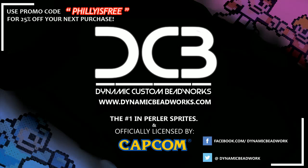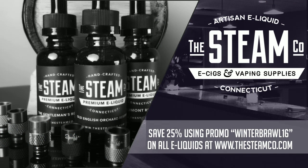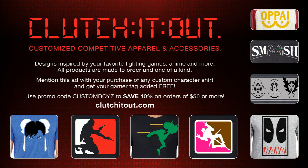While we wait, I want to give some love to our sponsors. Please check out Dynamic Custom Beatworks at DynamicBeatworks.com — the number one in custom and pre-made perler sprites, officially licensed by Capcom. Go get all your Street Fighter V stuff — use code PHILLYISFREE for 25% off. Also check out the Steam Company at TheSteamCode.com — 25% off using code WINNERBRAW16. And check out ClutchItOut.com — use promo code CUSTOMBOYS for 10% off orders of $50 or more.